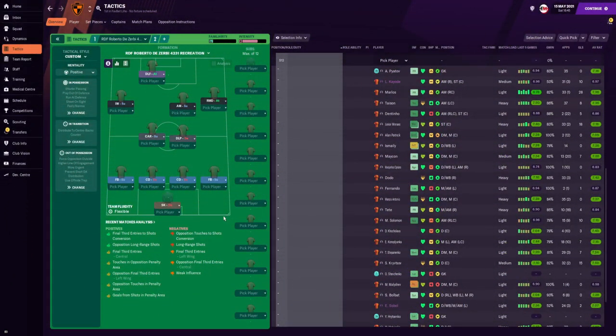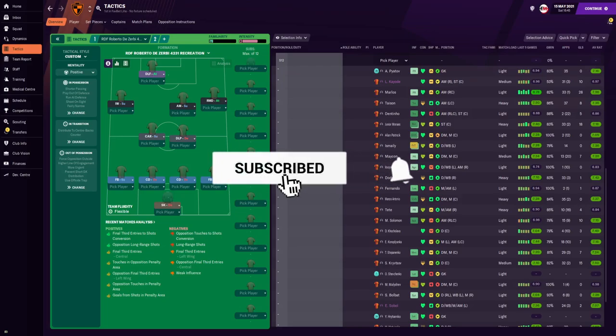So here we are — RDS Roberto Di Zerbi 4-2-3-1. I only did a full season test with Shakhtar Donetsk, given they are by far the best team in Ukraine. I did also check this in the Premier League with a few games and noticed it is more effective with the counter press, but with Shakhtar Donetsk I didn't use counter press. So with this tactic, I am going to give you two versions — one without the counter press and one with counter press. We are going to go through the team instructions, player roles and instructions before checking out the results and the training schedules.